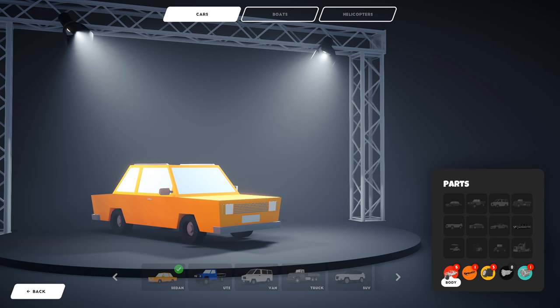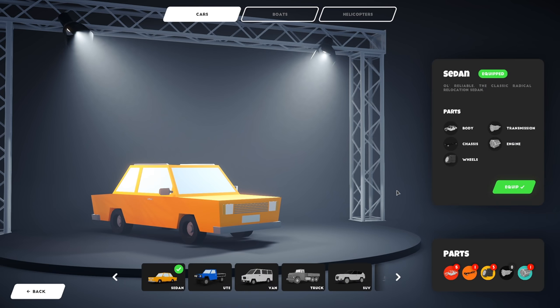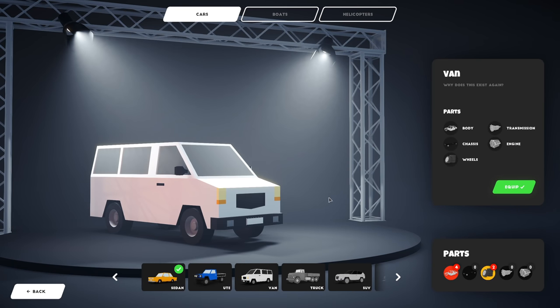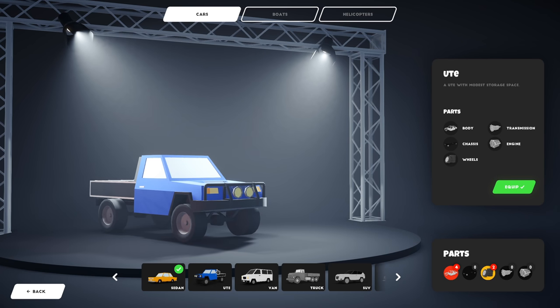The way to unlock vehicles is you get parts. I have five bodies but none of the cars that I have need bodies. Basically you just give the component to whatever car happens to need it. So I have excess wheels and bodies at this point, but some of these cars need an engine. I just unlocked the van because I have all the components for it. To be honest, I don't know why you would use the van because the ute is really darn good.